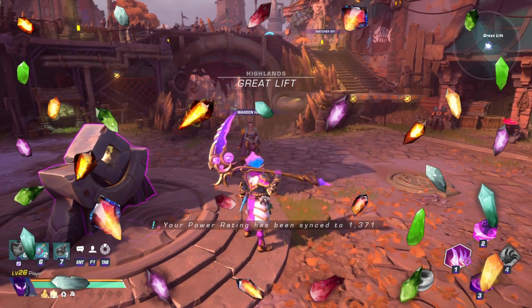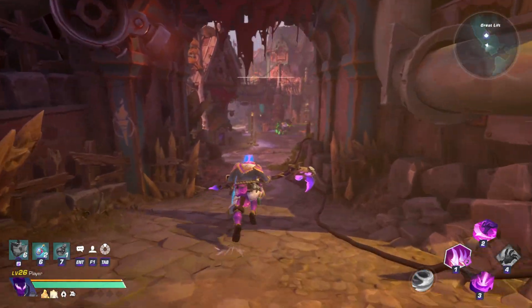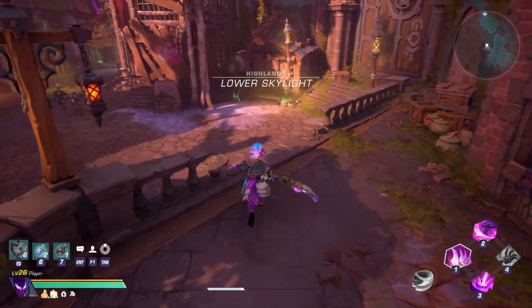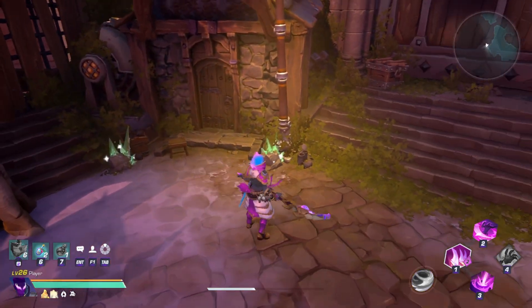Spectra are one of the most common materials you can get in Wayfinder. They are used to craft all different types of things inside the game. Throughout your adventure, you'll find all different types of spectra. In this guide, we will go over how to obtain all the different types of spectra so that you know exactly where to get them and how to farm them. Let's get started.